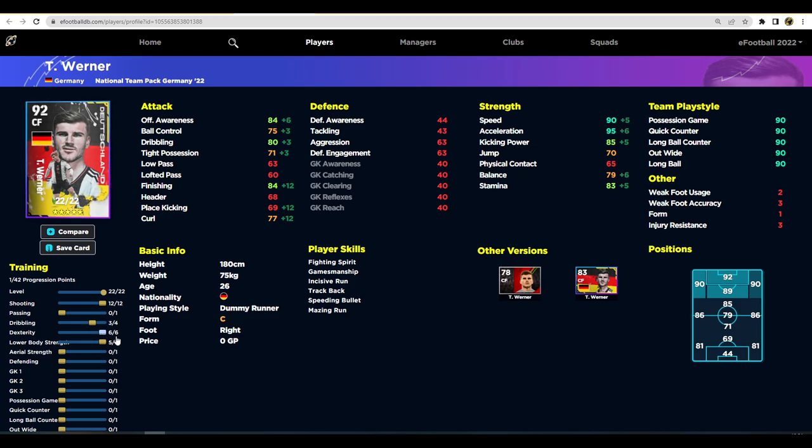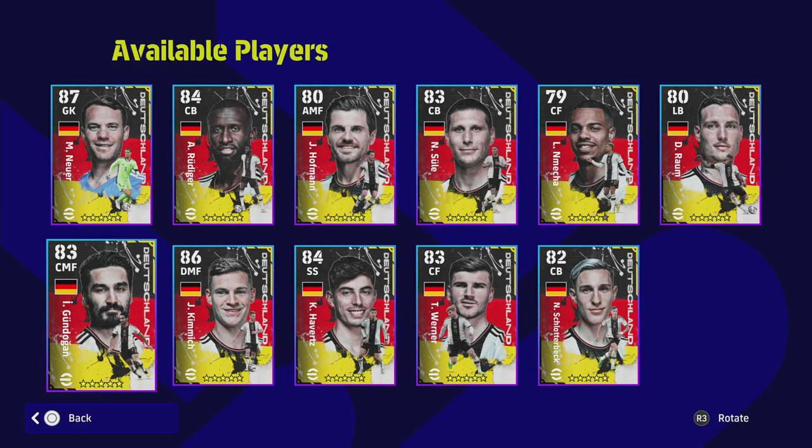We can also pump up balance there if we want, and keep one on dribbling as well. I would probably say 82 finishing is enough and pump two more into dexterity to get balance and offensive awareness up — 92 overall. It's a bit mad having this card in, but I do think Werner is a good player in this pack. The rest of the pack includes Kimmich, Gündoğan, Rüdiger, Hofmann, Sule, and Neuer.